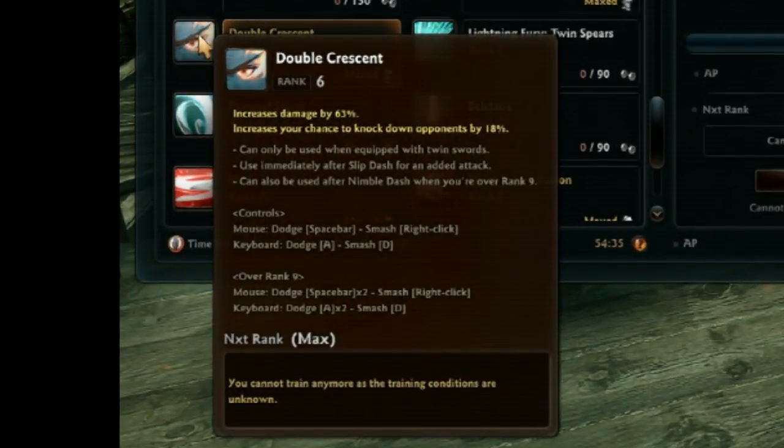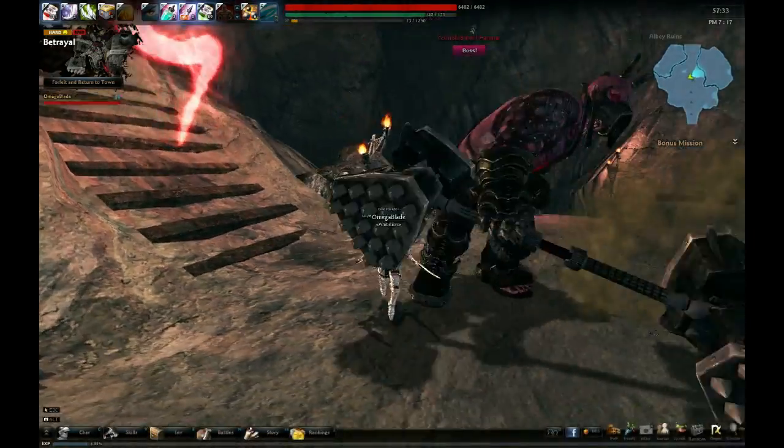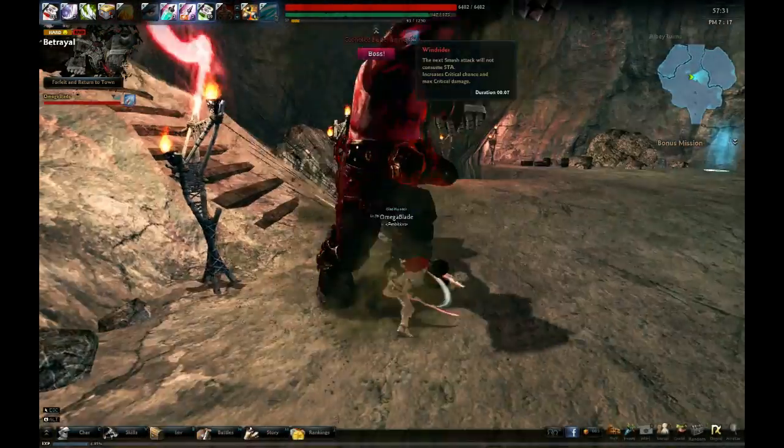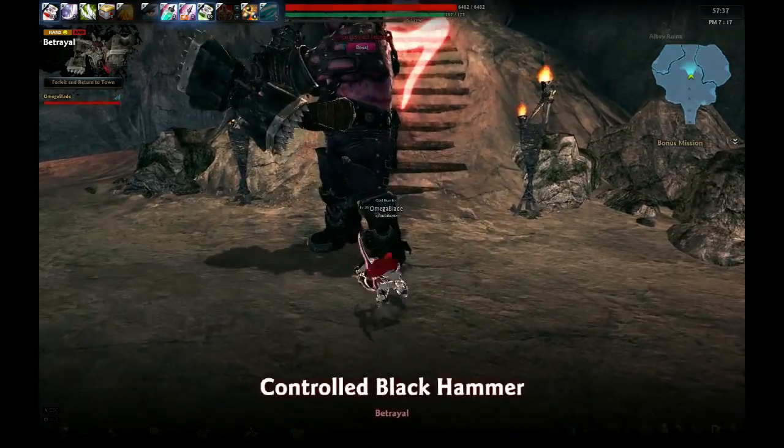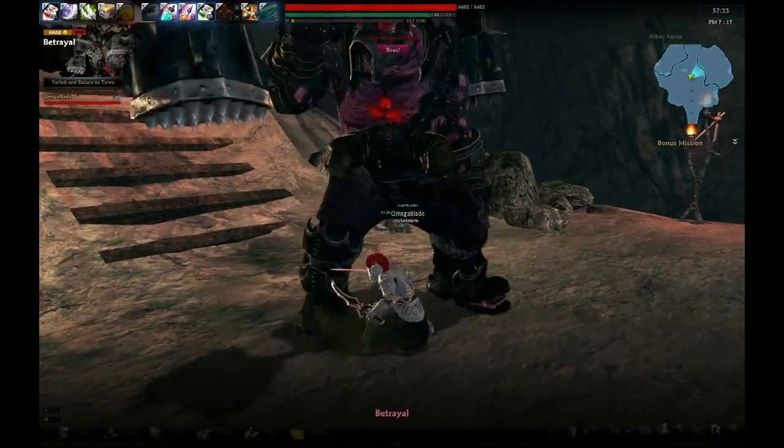Double Crescent is a smash attack that you can use right after Slip Dash. You'll definitely want to master this one — it's the cornerstone of Sword Land's non-crit offense. That and Pummel Storm. At rank 9 and up, you can do another normal attack after the smash. It's got a nice punch to it.